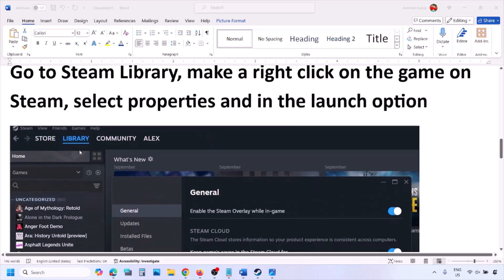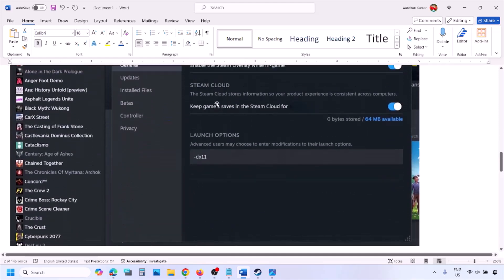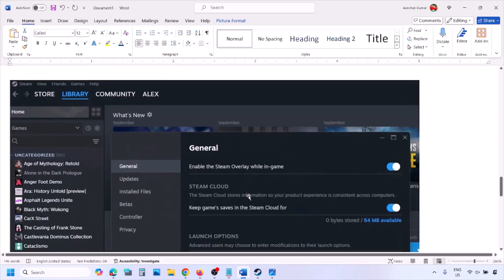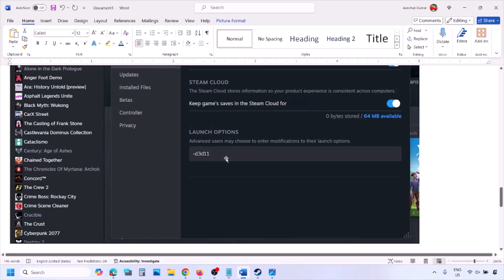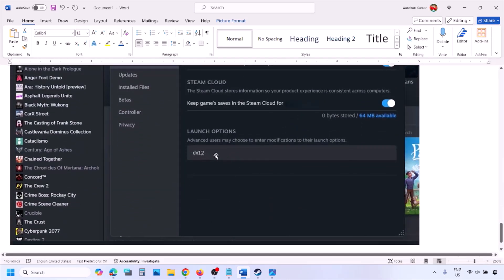Go to Steam library, right-click on your game, select Properties, and then in the launch option type in -dx11 and launch the game to check. If that does not work, type in -d3d11, and if still not working, type in -dx12 and then launch the game and check.